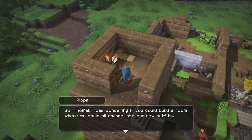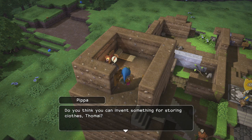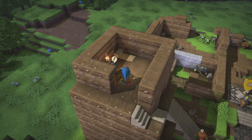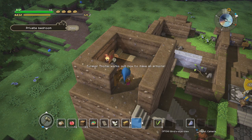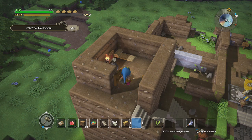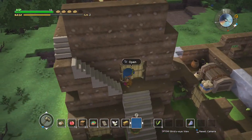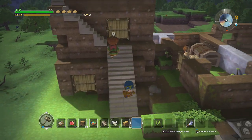Oh, you want a changing room. Stone stools. Well, we can build that. Problem is, I don't know if I actually want to build that upstairs, just because I think they all go in there to change when we're under attack. We'll see. Then again, I kind of want to put everything upstairs, just because it's fun.